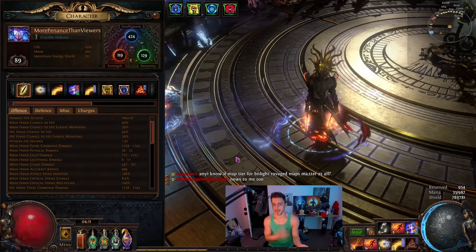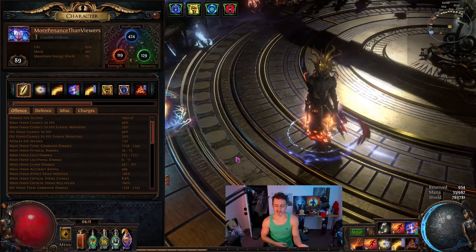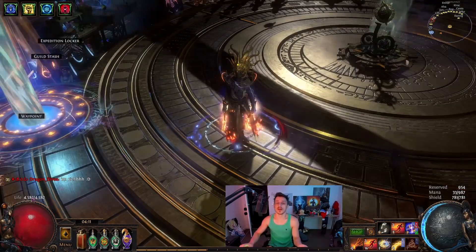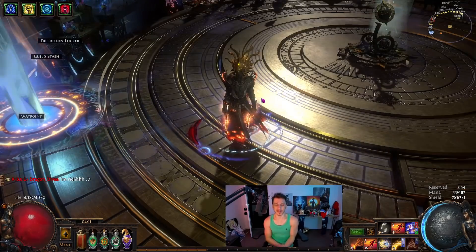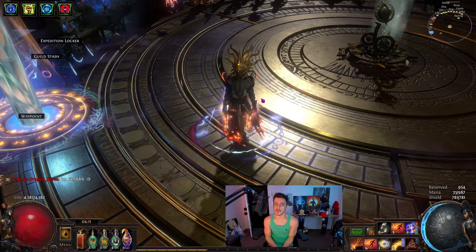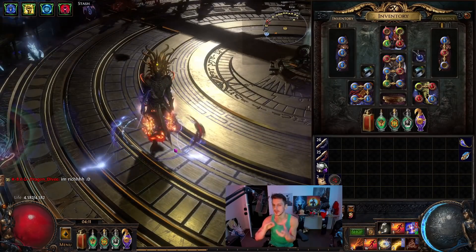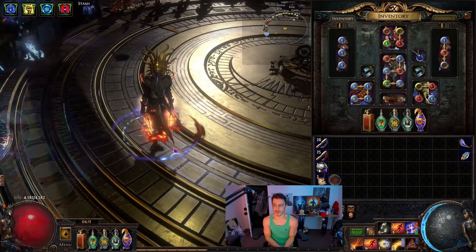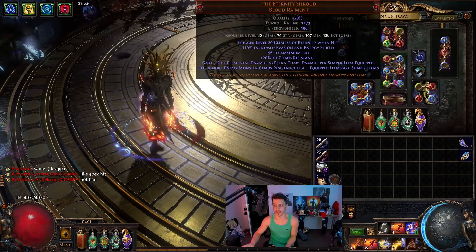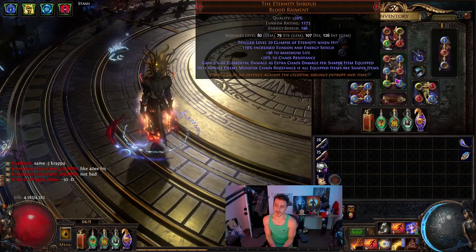Here's the character at level 89. Penance can go up to like 20 stacks and POE's dead game at the moment, so that makes sense. 4.5k life at level 89 with basically no other defensive measures, so it's a bit wonky for the time being. But I feel like this is what I have to do to make Ignite Penance viable for the endgame and single target. Based around Eternity Shroud — 5% of Elemental as extra Chaos per Shaper item equipped.